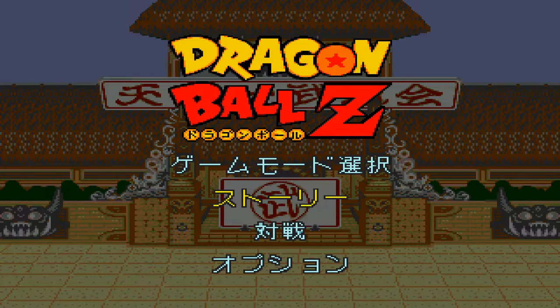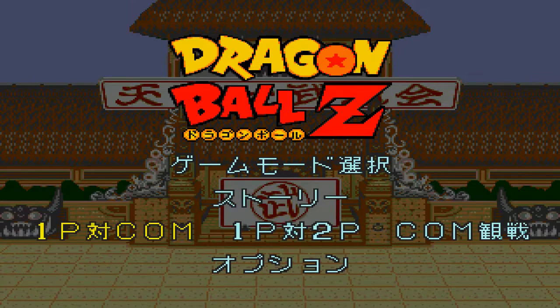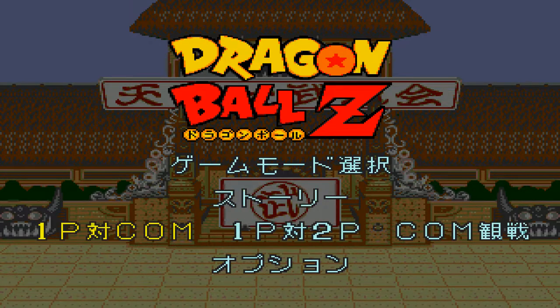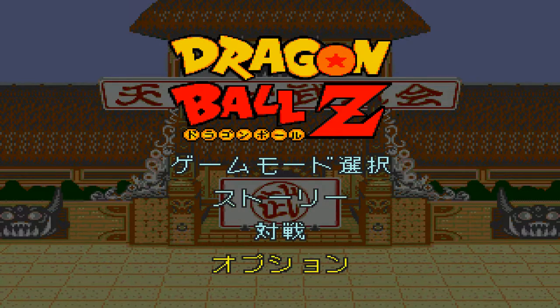There is a mod — or a hack — for this game that released in February 2022. It changes the sprites of Android 18, also known as Number 18 or Cyborg 18, the female android in the Dragon Ball series franchise.